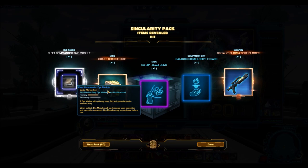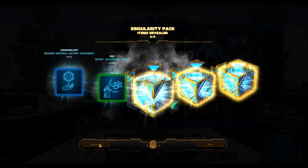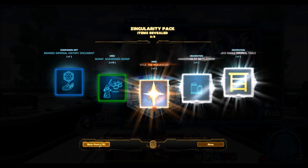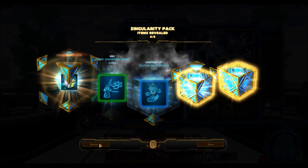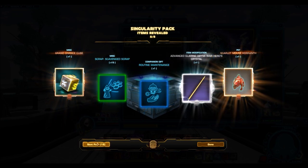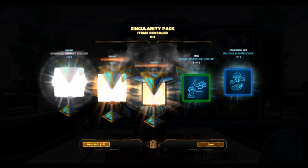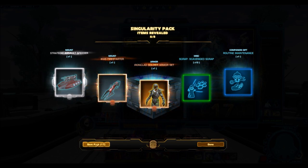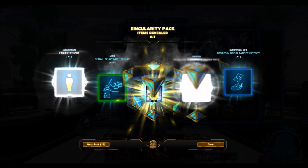I'm not a big fan of the change they made to the cartel packs where you only get one new item and everything else are basically just grand chance cubes — but they're already open so I don't have the option to sell them. I'm just getting a ton of crap over and over again. In this pack my new item is a color crystal, which is nice but not really worth anything. Nonetheless, we're getting some decent items like the Strategic Assault Speeder.